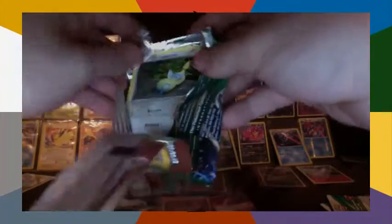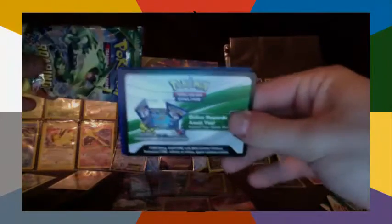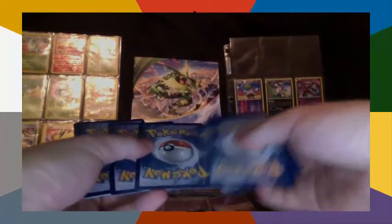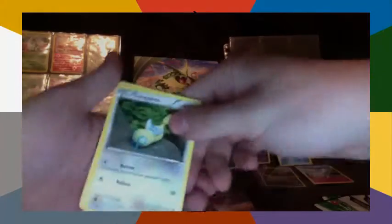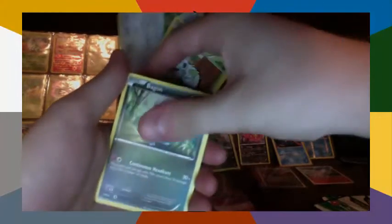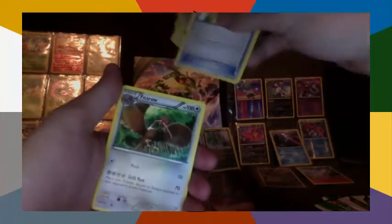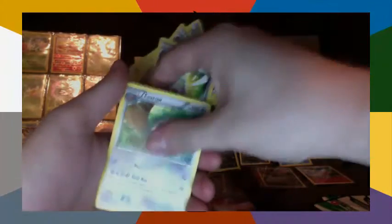That opened cleanly, I like that. Another Roaring Skies pack, another un-reversed code card — more proof that it's possible. I feel the glossy gloss. Drasna, Swablu, Pikachu, Katdagon, Electric, Winona, Mega Turbo — I can see it from here — Fearow.